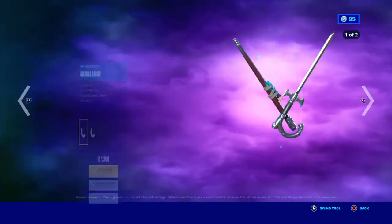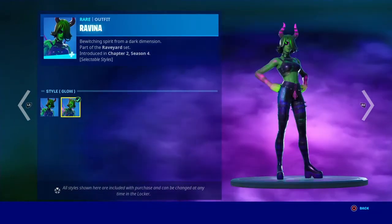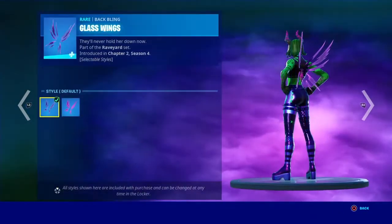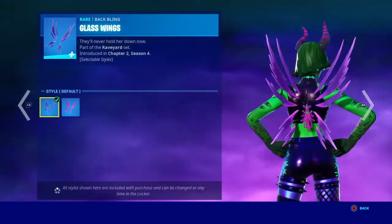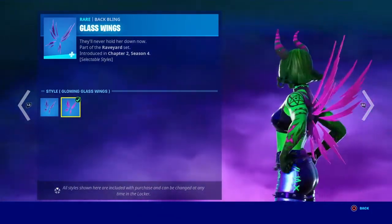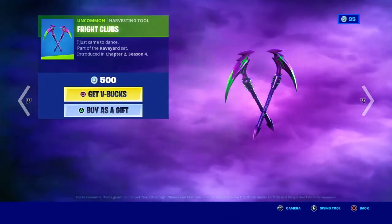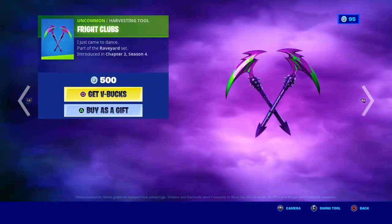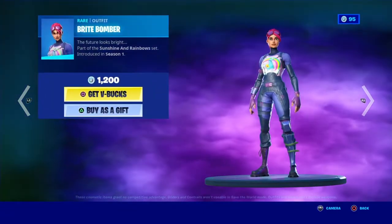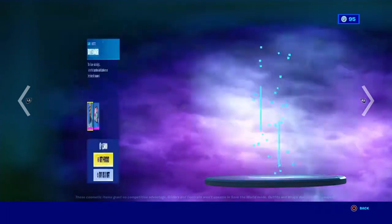The Raveena skin with the Glow style and the Glass Wings back bling. This is pretty sick with the glowing glass wings — that can make for such good combos.